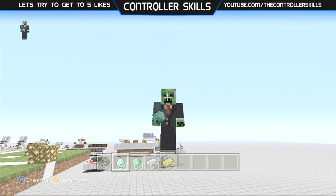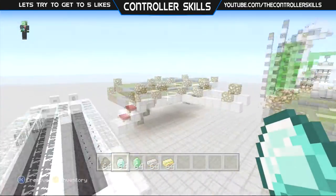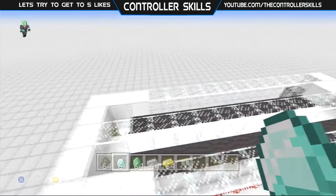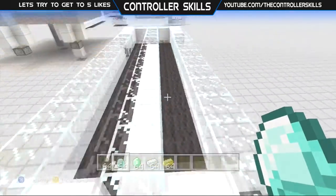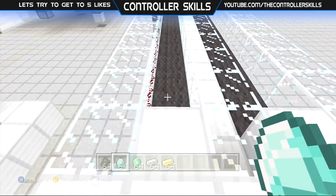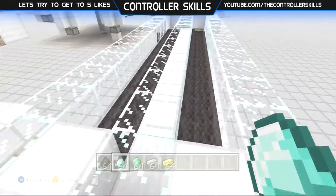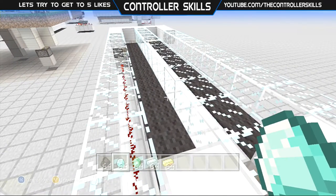What's up guys, cskills here, and today I am bringing you something to replace hoppers — it's a conveyor belt. It may not exactly look like a conveyor belt, but it's got the black and it moves items. It's not pretty but it works so much better than hoppers and it's a lot less expensive.